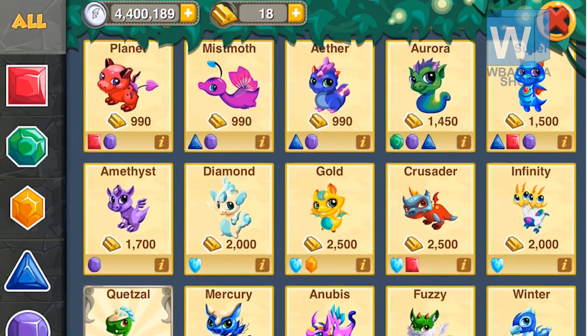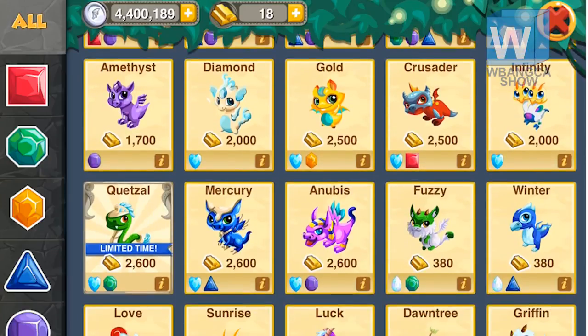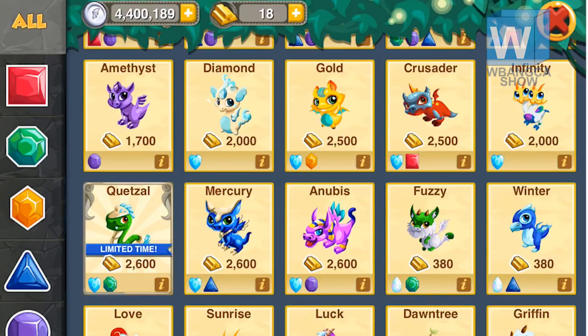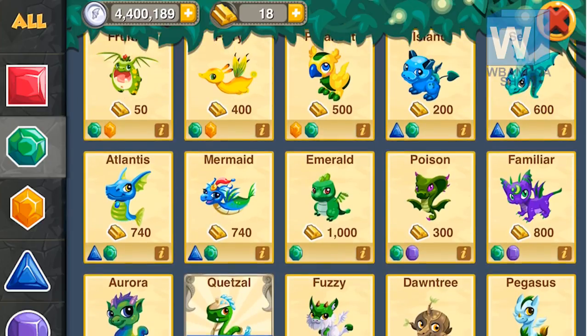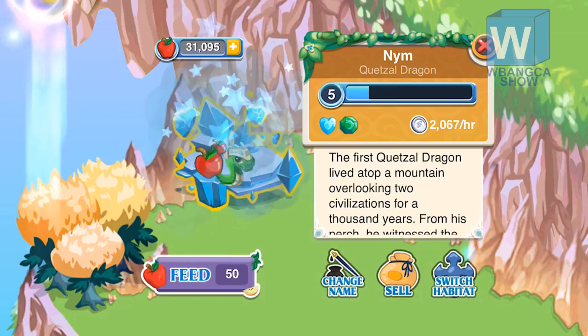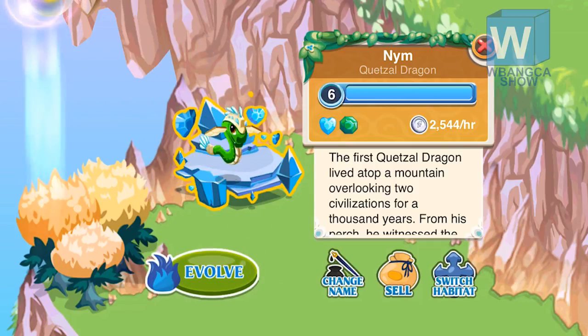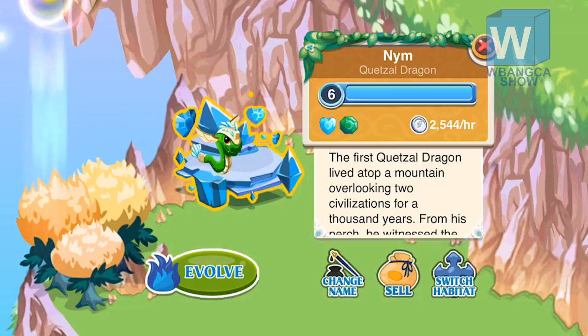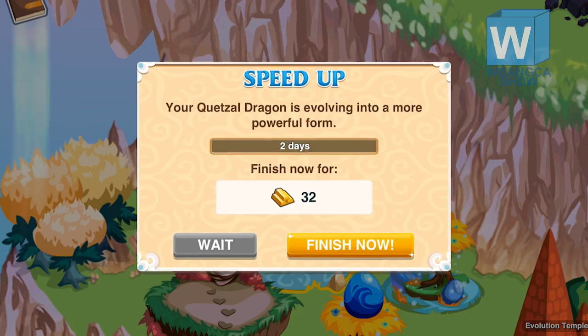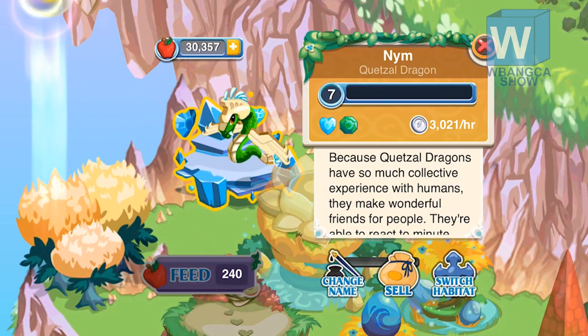We're going to check out how to breed this dragon for your game. One of the dragons you need to get is the diamond dragon. A lot of new players probably don't have the diamond dragon, so this will probably upset you a bit because it'll take a pretty long time to get the diamond dragon, and then you're going to have to try to get this dragon before it expires.